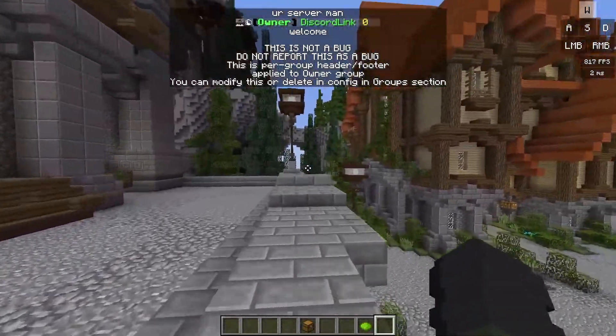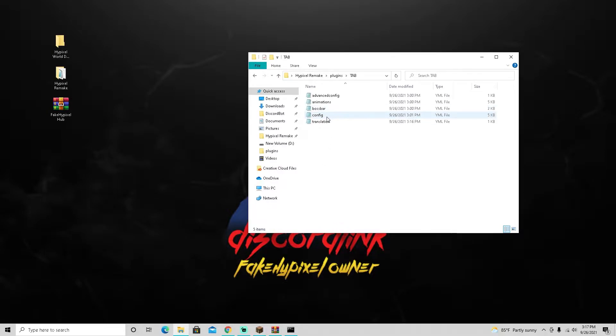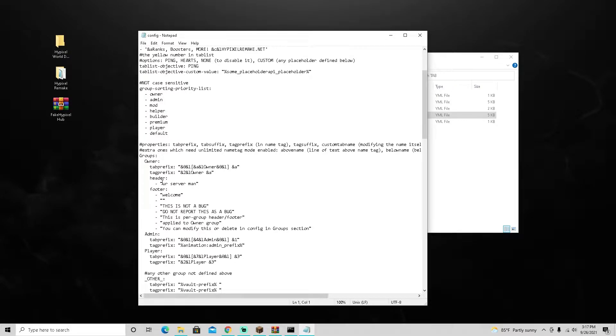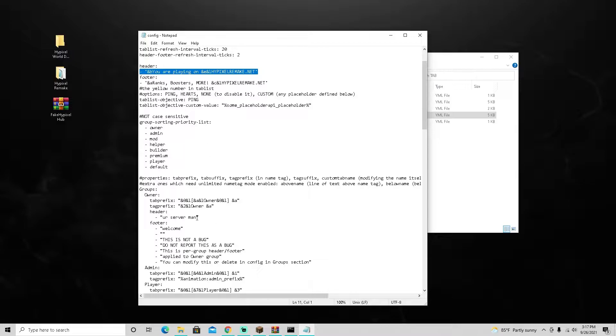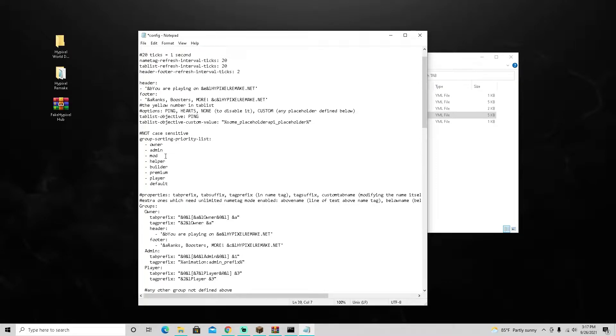Once you go back to the tab list you'll see it's messed up again. Go back into the tab folder, open the config — the plugin is now changing the footer and header again. Go to the header, copy it from the last video and paste it in, then copy the footer and paste it in as well. Line everything up carefully to avoid errors.